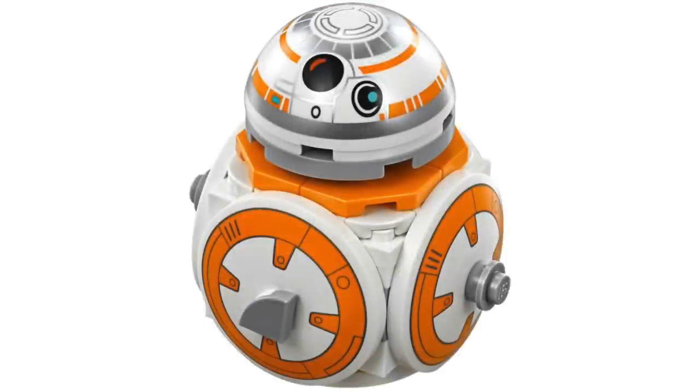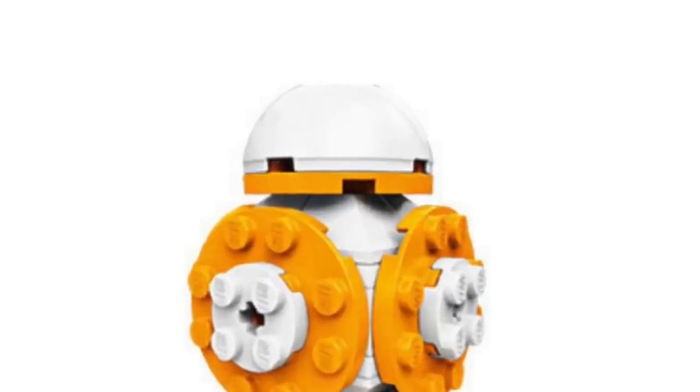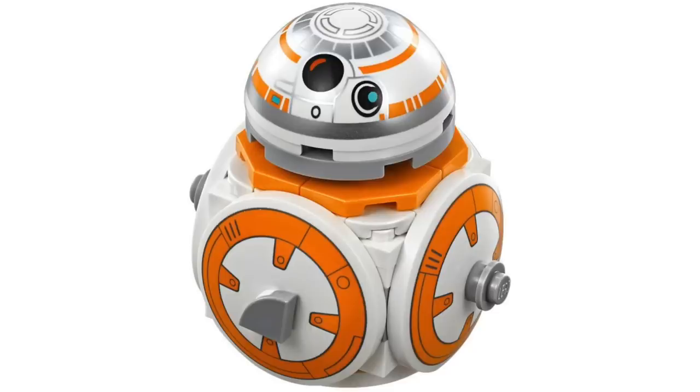At number 5 on the list, I've chosen the Buildable BB-8 from 2018. It has one really cool thing about it — the printing. There are two cool things actually. The printing on this thing is incredible. They have printed tile pieces on the sides that really round out the buildable figure. They actually made a similar one as a free Toys R Us promo, and it looks terrible compared to this — this is a much, much better buildable droid.